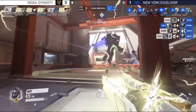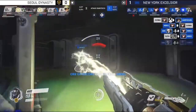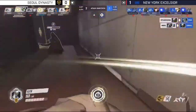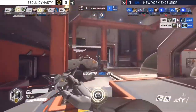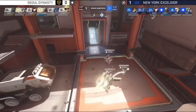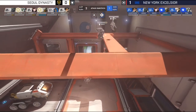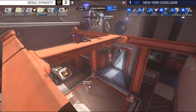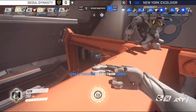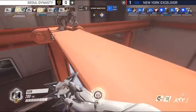Miro is doggedly pursuing that kill. Fleta sees a sleeping monkey at his feet and uses a Dragonblade to peel him off Toby, and a melee attack sends Janus back to the shadow realm. Libero gets resurrected after Arc uses Valkyrie, but Miro just stands in that middle doorway. Libero either backs out and doesn't help, or tries to push through — he tries to push through, does not work. NYXL used the Valkyrie; Soul Dynasty still has the Dragonblade, plus Jehong's Transcendence, and a Dragonblade on the NYXL side too.